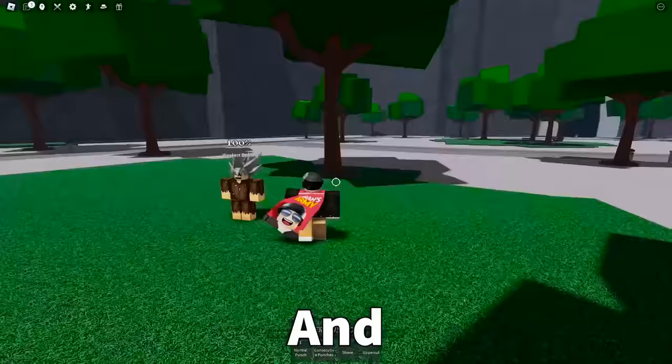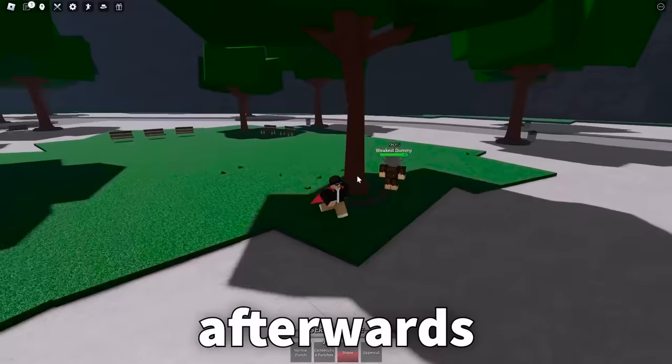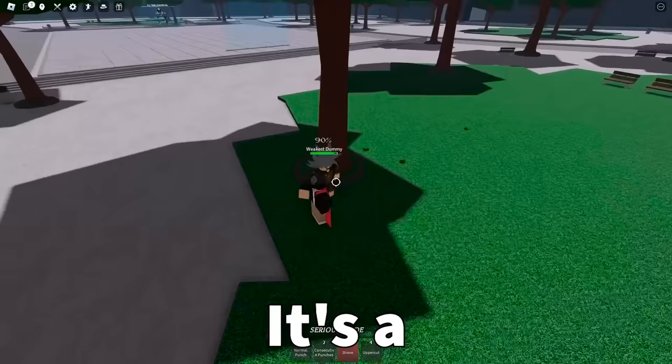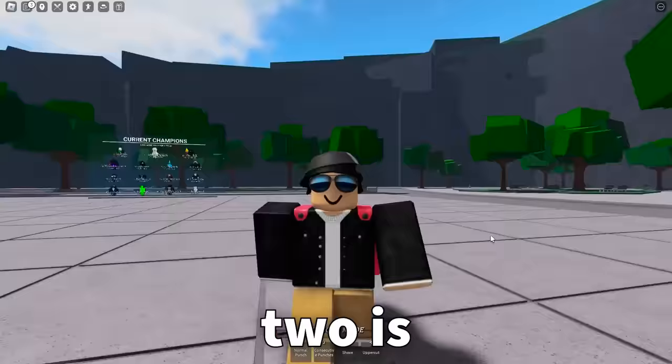Starting off with number one, which was actually added pretty recently — I can actually hit a dummy into a tree, and all of these particles will fall down from the tree afterwards. It's a really small addition, but it just adds some flair to the game, and most people don't even realize that it exists.